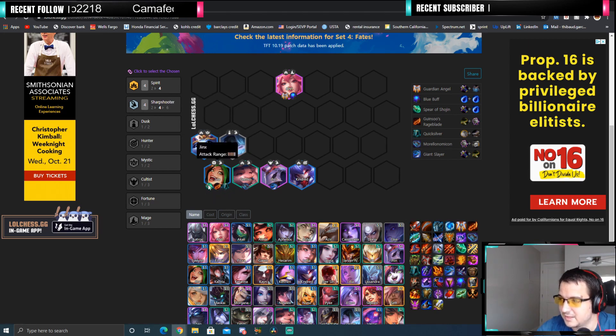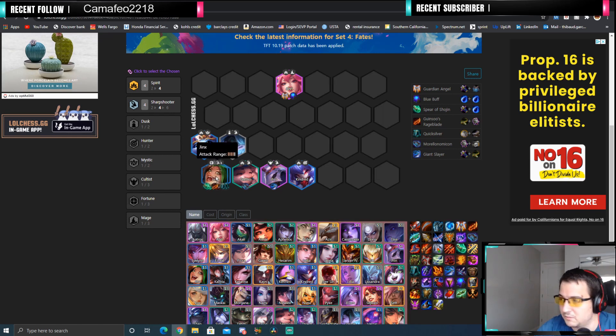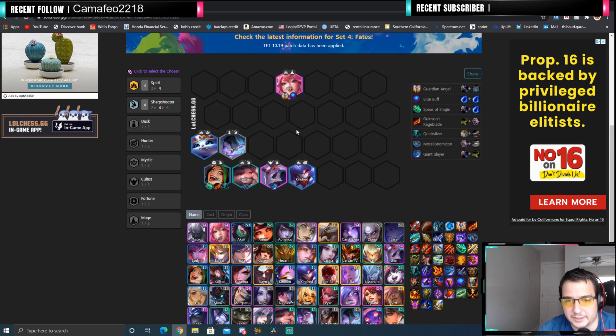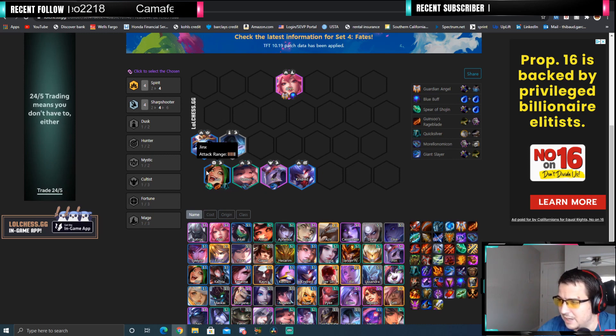Jinx is the carry here — she needs those items. This is what's going to carry you for the entire game. You will most likely be weak because sharpshooters are weak in the early game, but that's fine. I like the loss-streak trick to guarantee those items. Then you go level 6, and once you're at 6 you need to find your Jinx. Once you find her, you start rolling. I would not go under 10 gold if you do not find her. But once you find Jinx at level 6, go back to 50 gold. Then at 4-1, level to 7 and hopefully find your Arie and upgrade your Jinx. Every time you upgrade Jinx, it's basically a power spike for the comp.